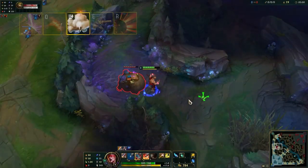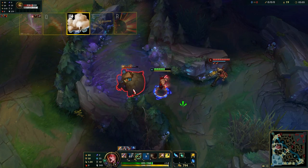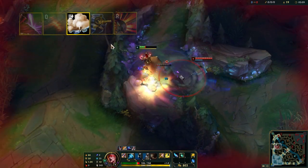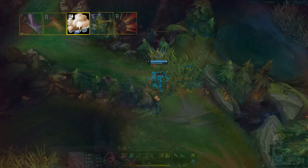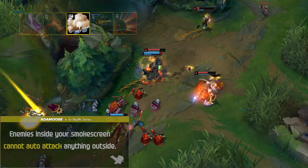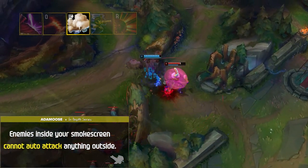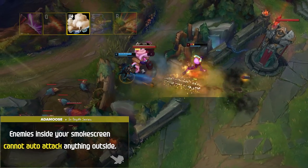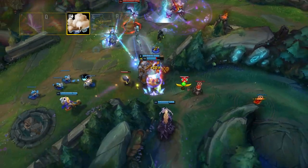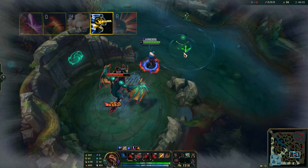Graves' W is called Smoke Screen — a smoke grenade that slightly slows enemies and reduces their sight range. Although it can seem useless at first due to its long cooldown, a well-placed W can really change a fight. Enemies inside your smoke screen cannot auto-attack anything outside and will struggle to land skill shots. This can be used as an engage while you dash in, or reactively when enemies over-commit in a fight.